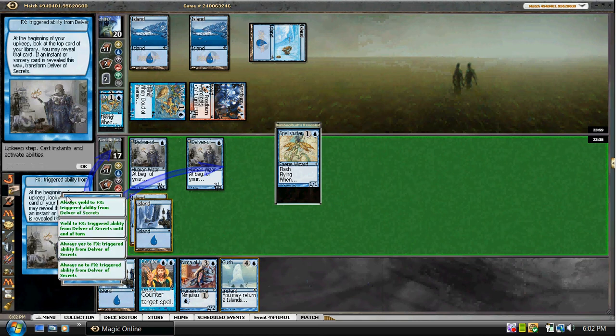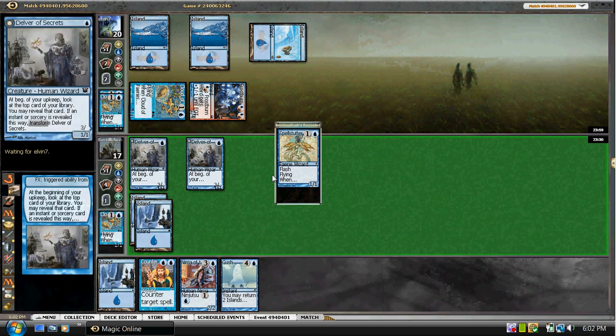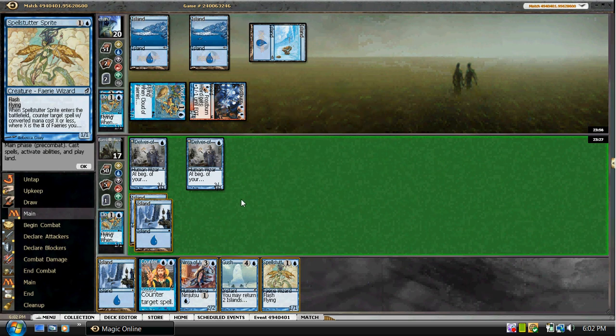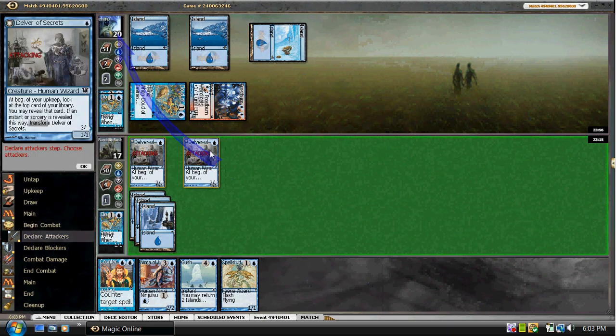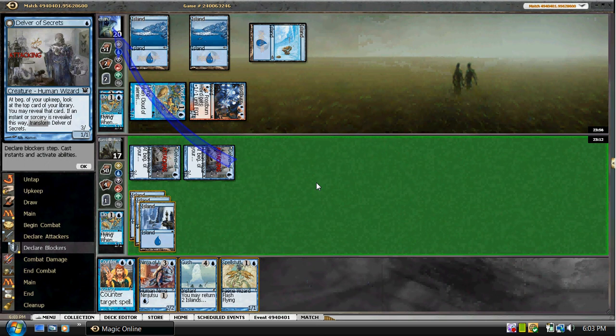No flip. That makes our block pretty bad. We could Gush here, but I'm not going to do that. He may have a Spellstutter Sprite to block one of our Delvers. I still think we attack — we'll play the land out. He's tempoing us pretty bad here.